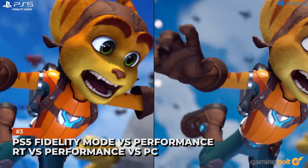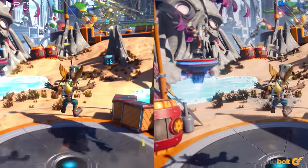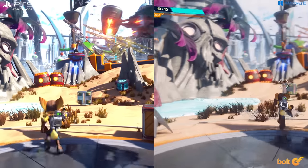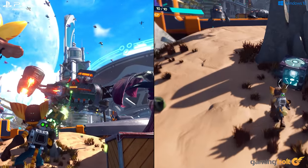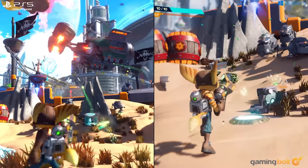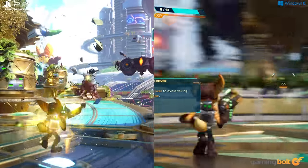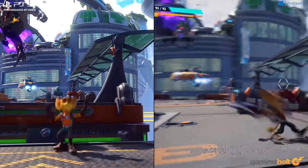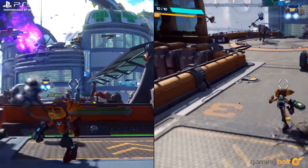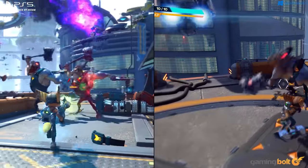Ratchet & Clank: Rift Apart on PS5 features three distinct graphical modes: a Fidelity mode that runs at dynamic 4K at 30 FPS, a Performance mode that targets 60 FPS at dynamic 1800p, and Performance RT, which keeps the dynamic resolution at 1440p but switches on ray tracing for better reflections while maintaining 60 FPS.